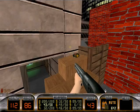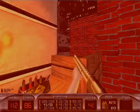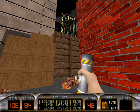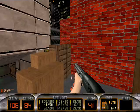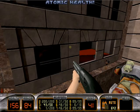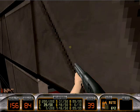Alright, climb over here. Yeah, that's one way to do it. Let's climb back up here again and take that out. Almost out of chaingun ammo. If you jump to the top here, you can get up and pick up this atomic health.